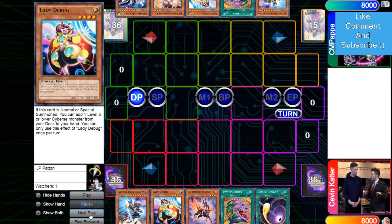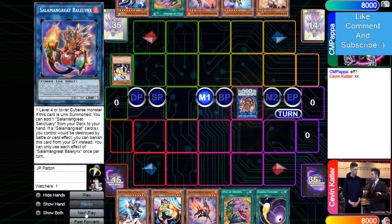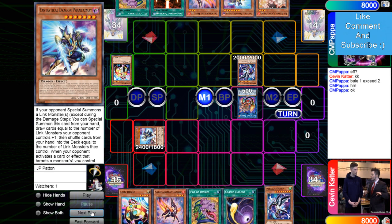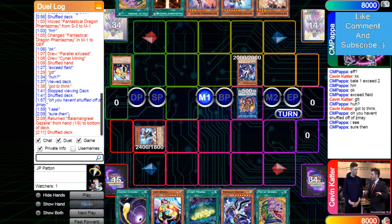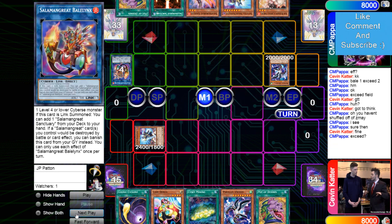Game one: CMP normal summons Debug, uses its effect, adds Gazelle, links away into Banelings. Banelings succeeds and he drops Phantasme — that's chain link three — draws Exceed and Sign of Mining. He shuffled back Gazelle, which is interesting since he has multiple ways to get back to it.